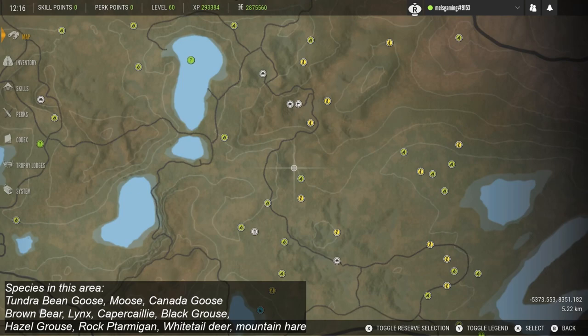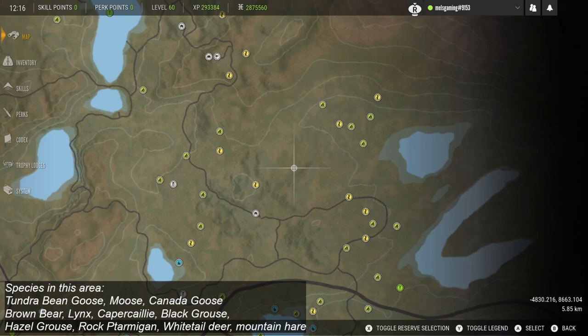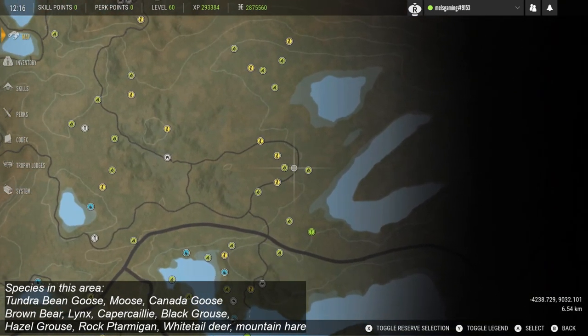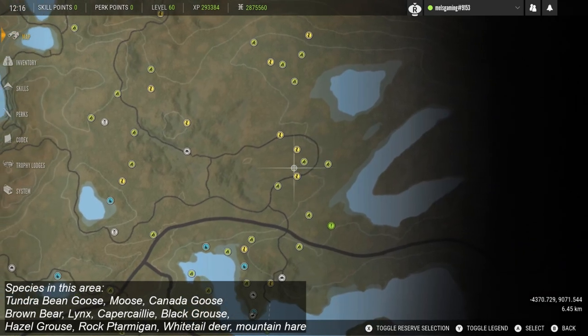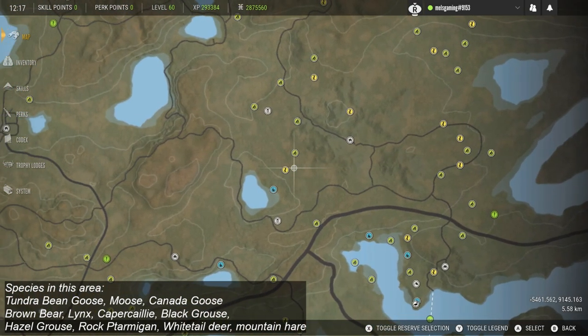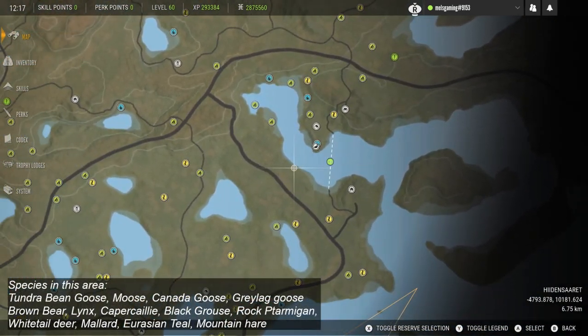The very north part of the map is actually one of my favourite areas as it's extremely open, which means you can see for a really, really long distance. It's really good fun to go up there and hunt the black grouse, the capercaillie, and then of course you've got the moose, white-tail, hazel grouse and rock ptarmigan up there. It's just a really good spot in the far north.